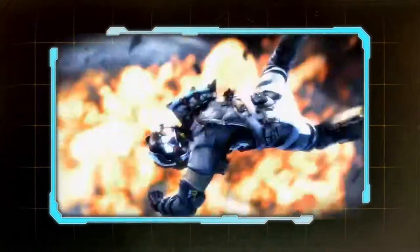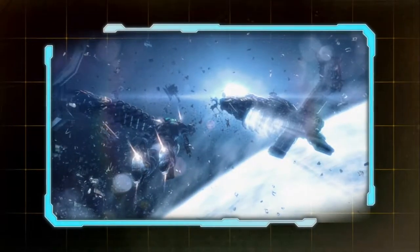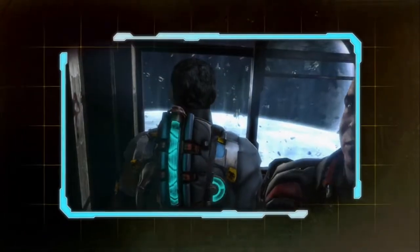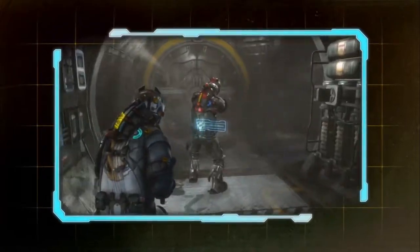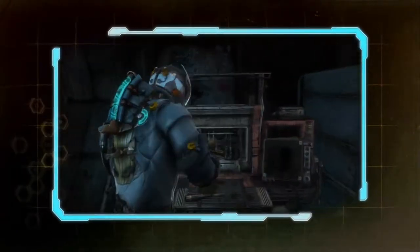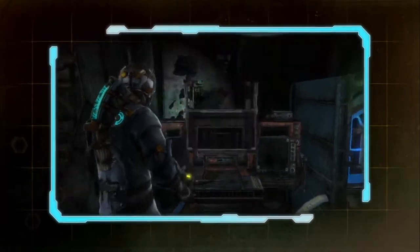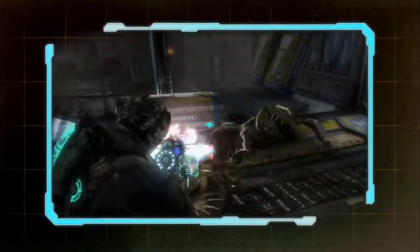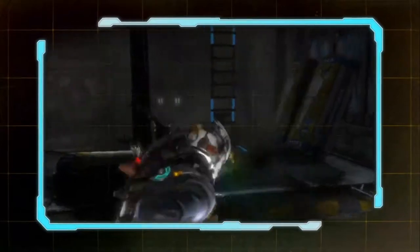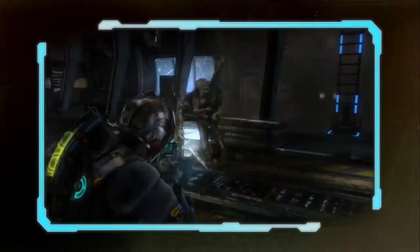Thanks for downloading the Dead Space 3 demo. We have three features for you today. You can experience all the classic Dead Space thrills in single player mode as the main character Isaac Clarke, or for the first time you can team up with a friend and experience our seamless drop-in, drop-out co-op, and see how the story and dialogue change from single player. Also, don't skip the weapon crafting room. You can use it to modify the weapons you find in the game, or create weapons of your own from scavenged materials you've gathered. We hope you enjoy the demo — you're welcome.